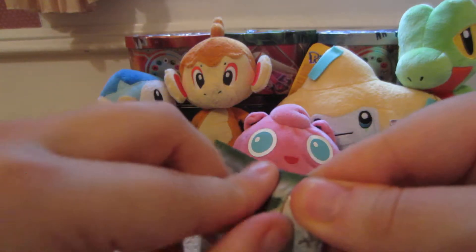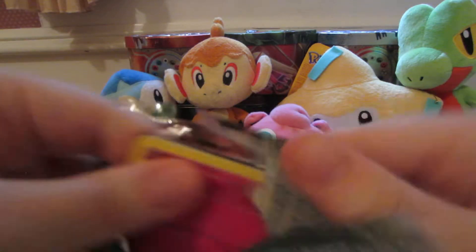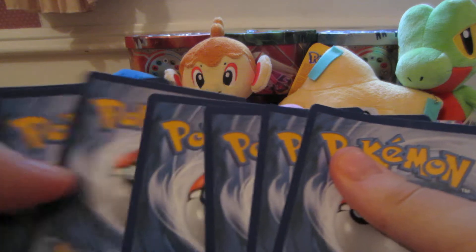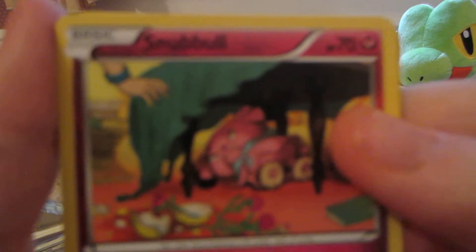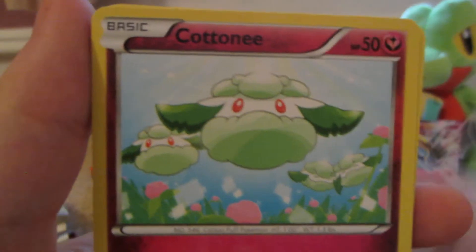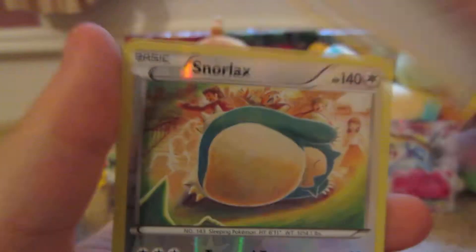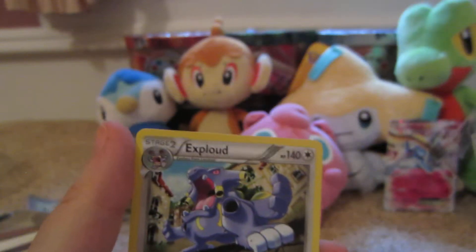Next pack, Lugia on the cover — this is a Fates Collide. Here we have Snubbull, Burmy, Clefairy, Riolu, Gothita, Devolution Spray, Minccino, Double Colorless Energy, Snorlax Reverse — which is a rare — and the rare is an Exploud non-holo.